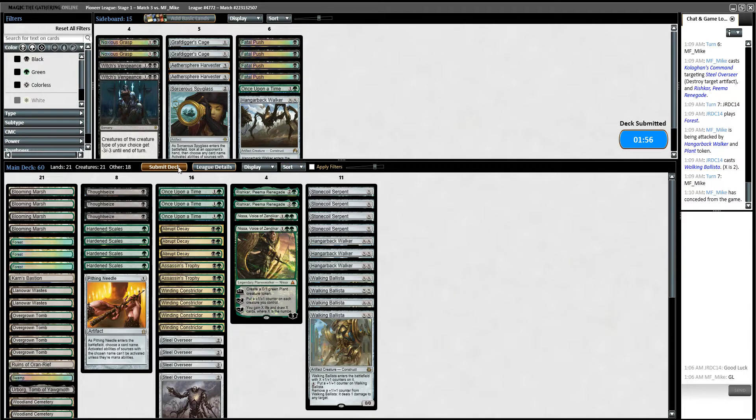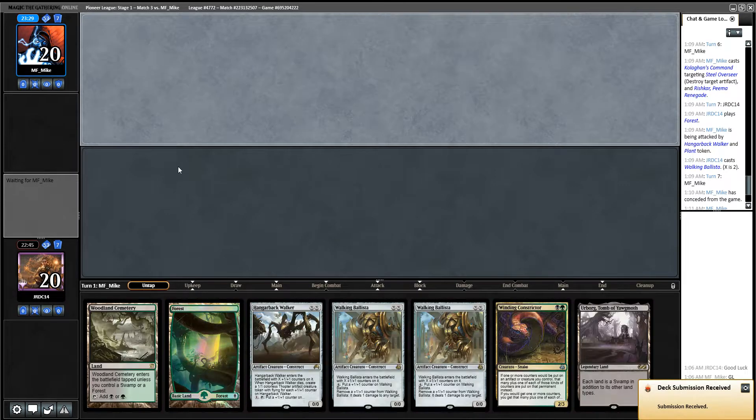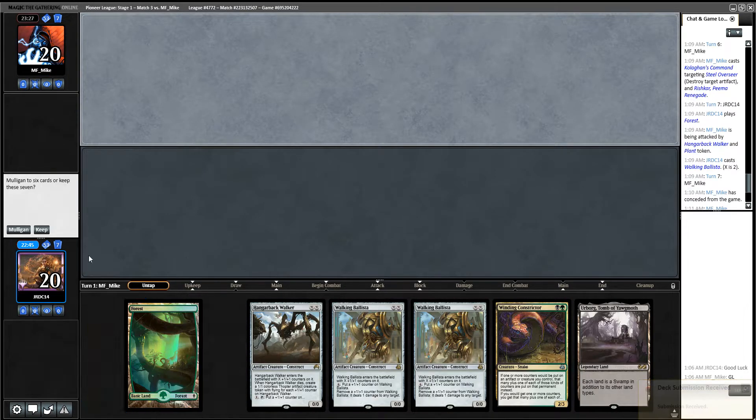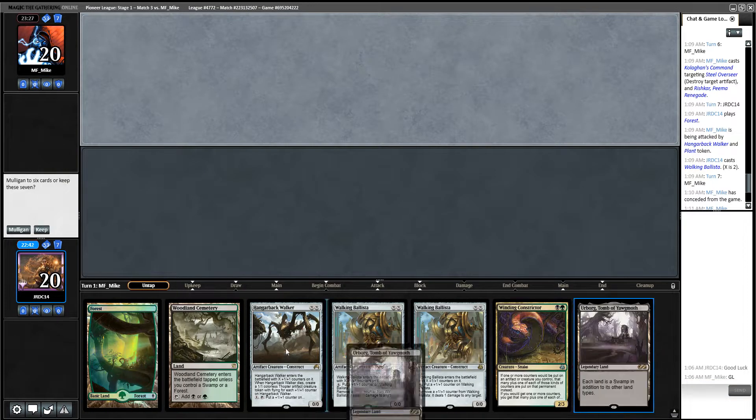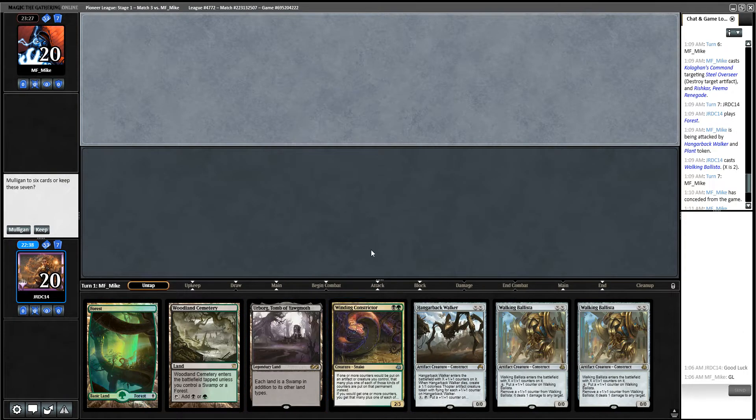Again we're at the point now where we're just trying to learn the deck, learn the feel of it, kind of find out what's right. This hand feels weak, man — they have discard spell and discard spell, we're probably just dead right. Whatever, I'm going to keep it.